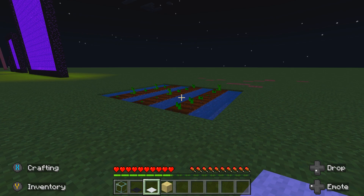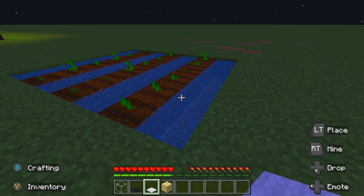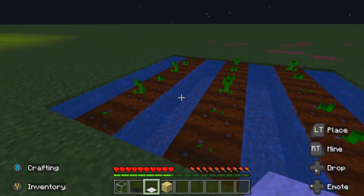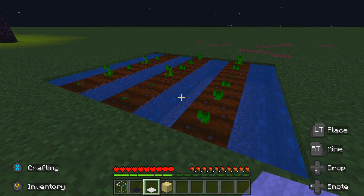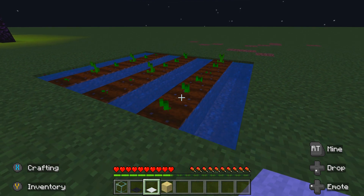So on to tip 3. Tip 3 is farming. Make sure you put water between every single bit of farming that you're doing, because it will increase the speed of the growing rate of whatever you've planted. So that will be a lot faster than what your friends do, and they'll wonder how you've got so much food — because we all know in survival or hardcore it's so hard to stay alive with the hunger.